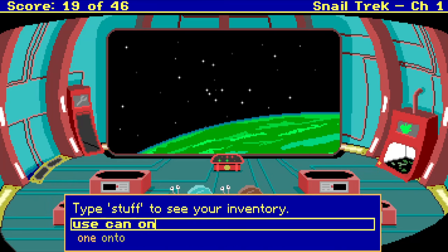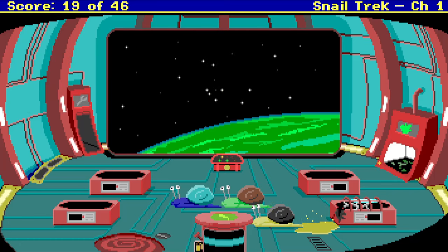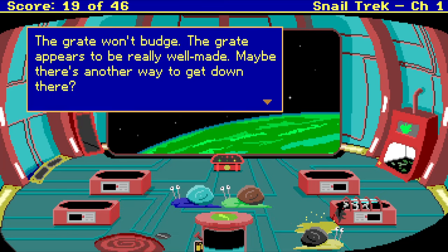Use can on butter. Good idea, but how will you get into the watering can? The can has a large opening on top. If you could get it below the butter. How would I get below the butter? Can I open grate? The grate won't budge. The grate appears to be really well made. Maybe there's another way to get down there.